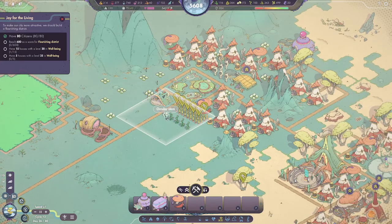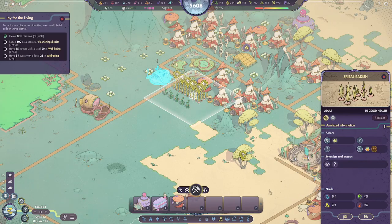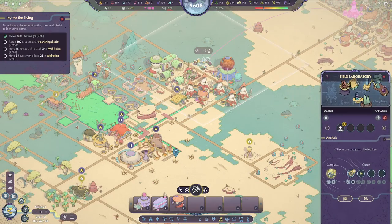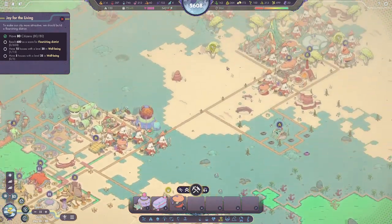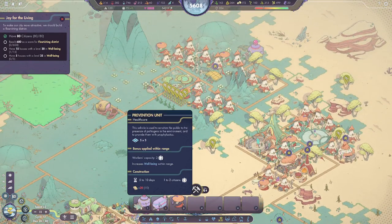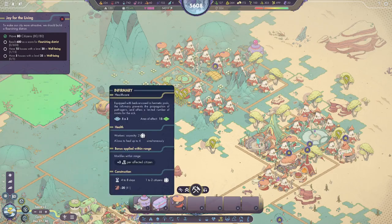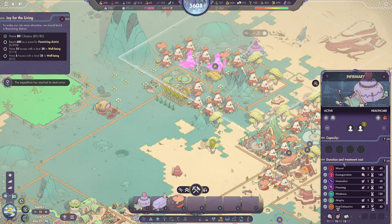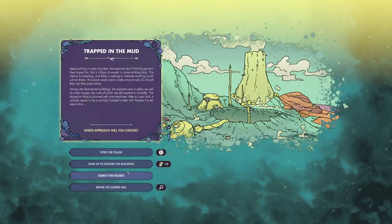We'll let them deal with those and then move them afterwards. That'll help — plus four to well-being. Plus two to well-being per affected citizen. You get well-being for people being in the hospital? I remember this one. Gear up to explore the buildings — 60 simple dishes. I would say not worth it, but I'm not being asked, am I?